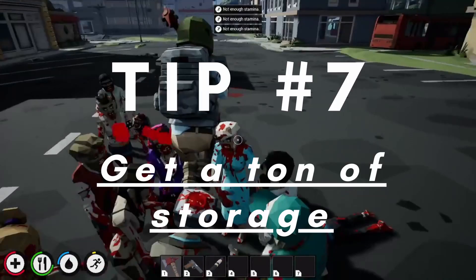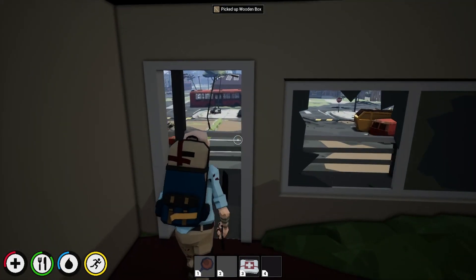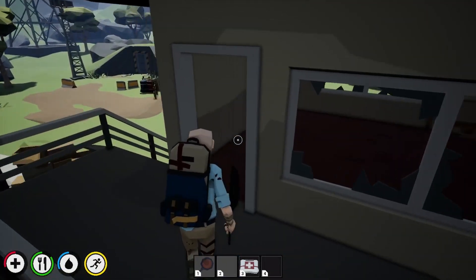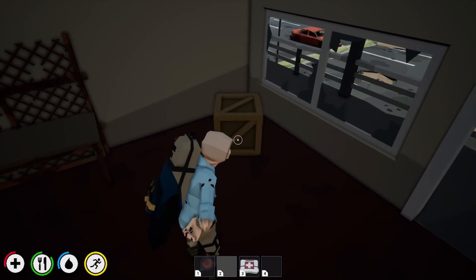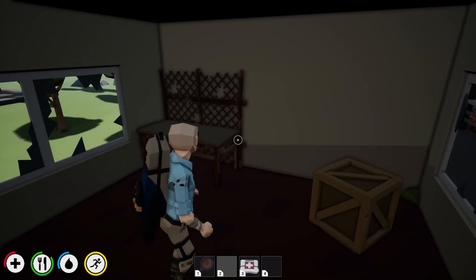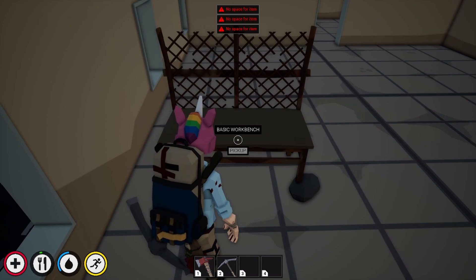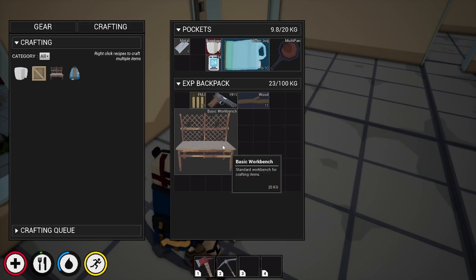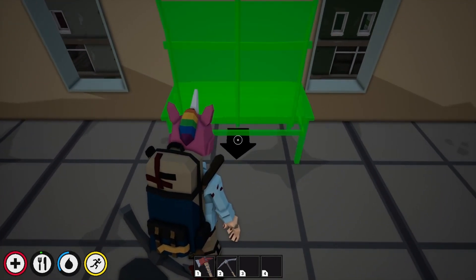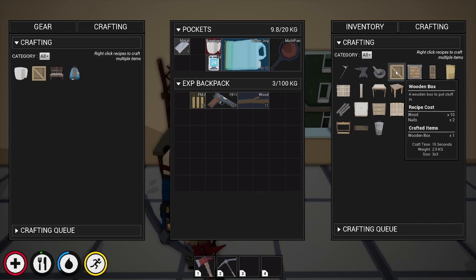Tip 7: Get a ton of storage. Finding storage is very important, but to claim ownership of storage, you have to pick up the item in your inventory and then place it into the world. Doing this links it to you and stops anything inside from despawning. Side note: when you first make your crafting table it might seem broken at first, but like storage, you have to pick it up in your inventory and then place it again to get the open option so you can start crafting. Make sure to do this first so you don't get confused, and prepare to find a big backpack so you can actually fit your crafting table and use it from the beginning.